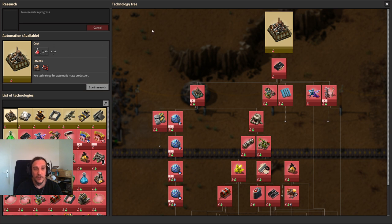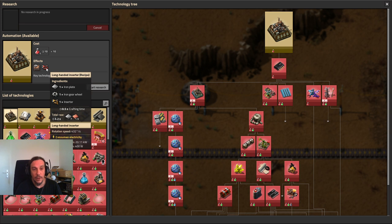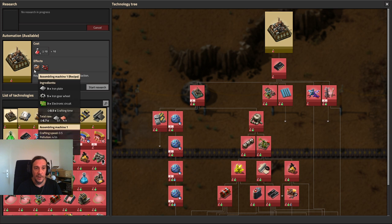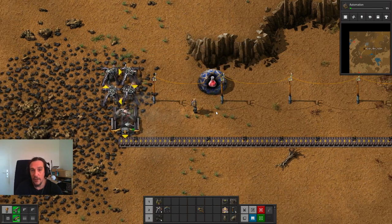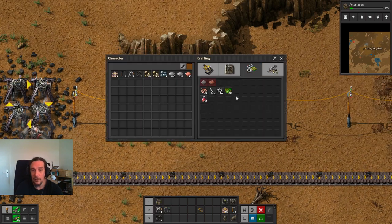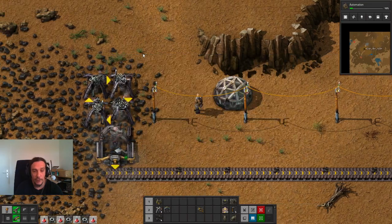Let's look at what this technology gives us. The automation tech unlocks the assembling machine and the long-handed inserter. The long-handed inserter has a longer reach and is a bit faster. The assembling machine is key technology for automatic mass production - it crafts for you. Everything which you can craft in your inventory can be crafted via the assembling machine as well. Our red science pack is now being processed, so we'll need to produce a few more - a total of nine packs should do.